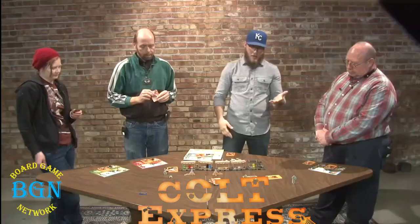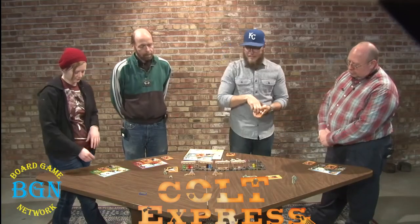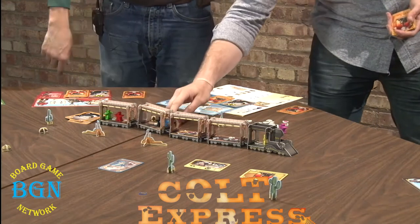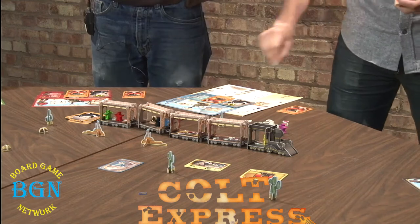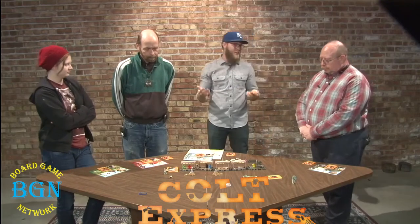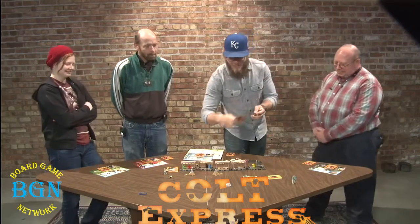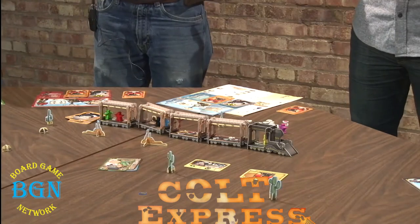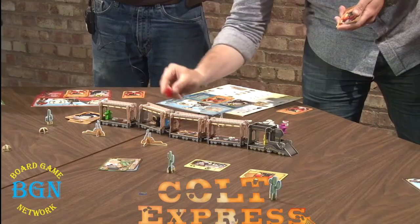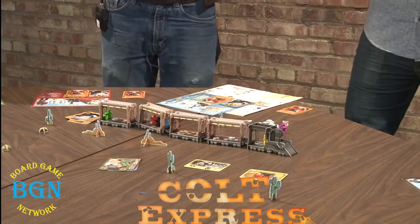Now that all players have played all of their actions for this round, we will turn the deck over and play them out sequentially so you get to see it played out like a movie on our train. First, Doc is going to loot — he takes the purse in his car. Django is going to loot but there's nothing there because Doc just picked it up. Django then moves one car away. Tuco is going to loot nothing because he got moved.